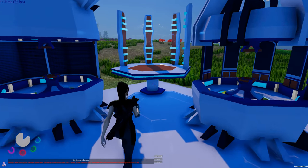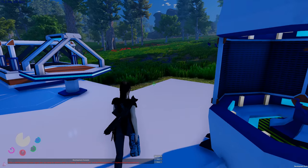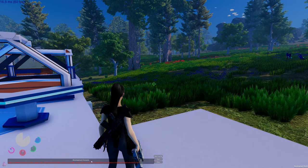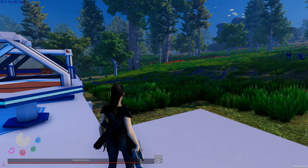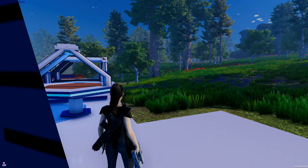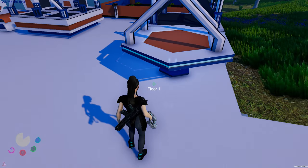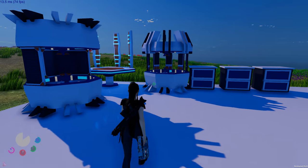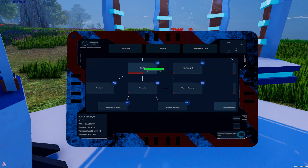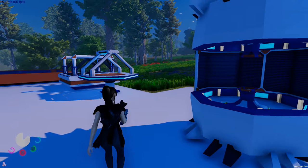I'm just waiting for the wave to attack. There's a visual error - if Amanda moves in a certain way this error appears, but the developer knows about it. It's a minor visual glitch, I think it's to do with the feet.